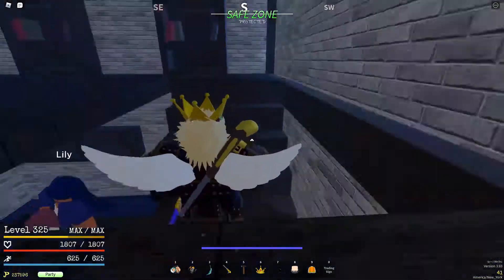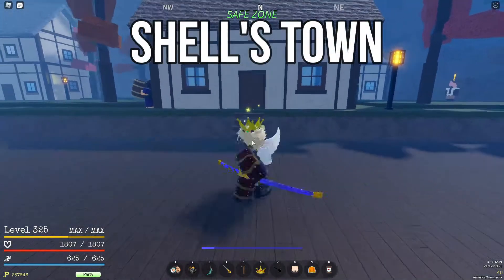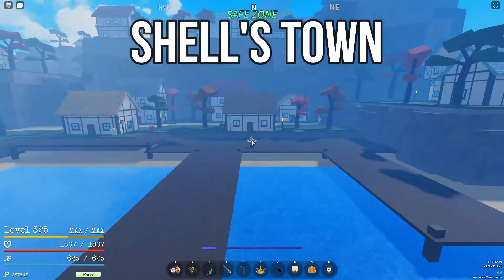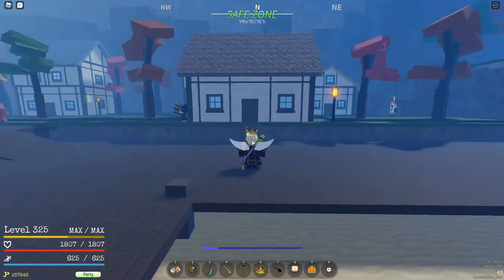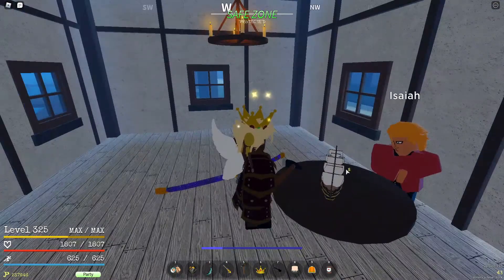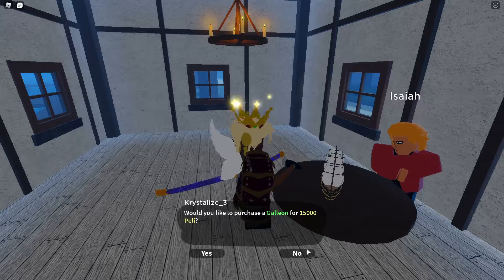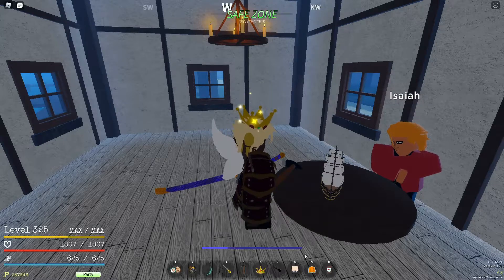The next item is a caravel — I'll put up the island where you can get this. It's just the fastest boat you can get without a game pass or beating a boss like the Valentine's Day event. It does cost a little bit of money so if you're just starting out you won't be able to get it, but this is the best boat in the game.